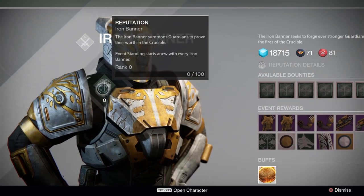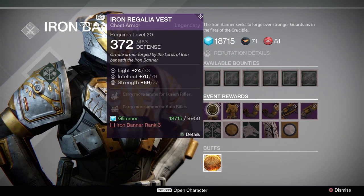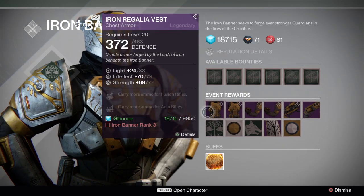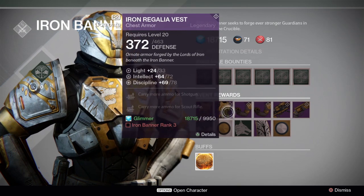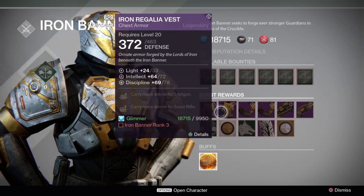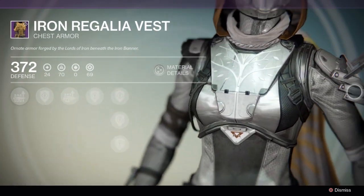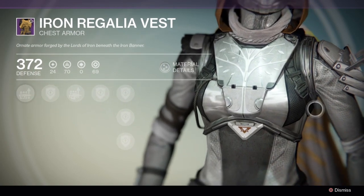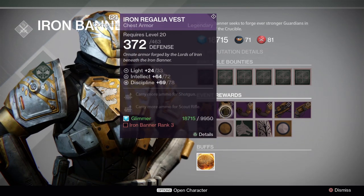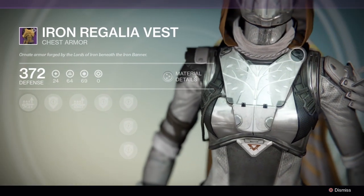This helps you level up your reputation with the Iron Banner faction. Then there are reward items. The Iron Regalia Vest comes in two different versions — one gives you more ammo for fusion rifles and auto rifles, and the other gives you more ammo for shotguns and scout rifles, with intellect and strength, and intellect and discipline. On my Hunter it looks kind of like this — this version has a tree on the chest piece. It only goes up to 33 light, so it's a level 31 legendary item. And then this one with slightly different perks looks exactly the same.